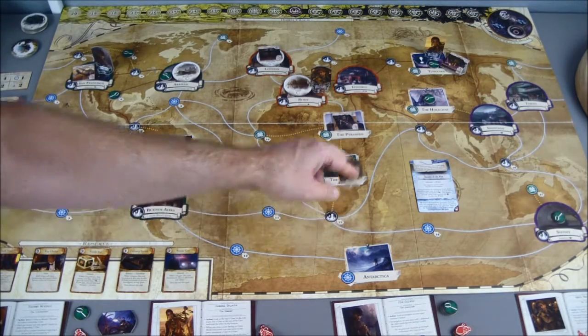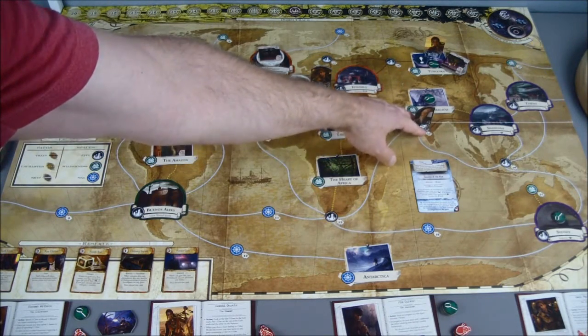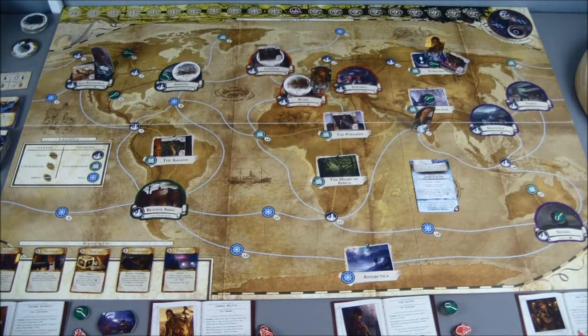For Norman's second action, I want to get him close to Tunguska, so we'll move him one space to that seaside town in India.